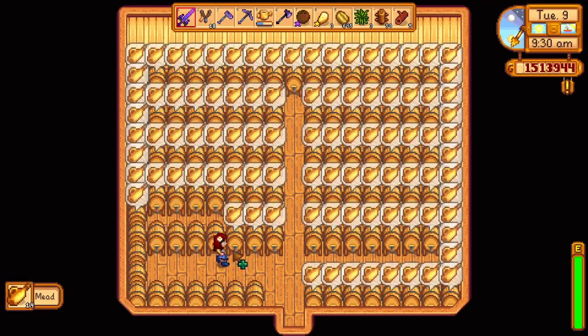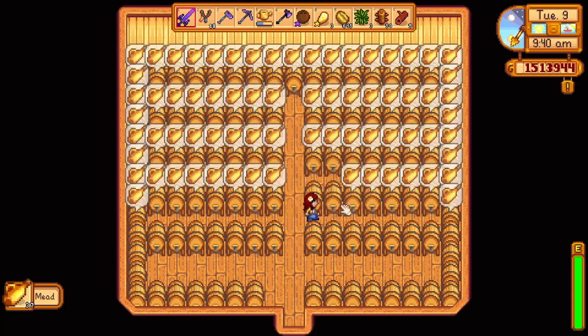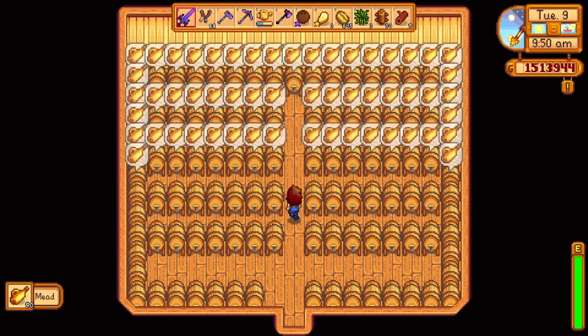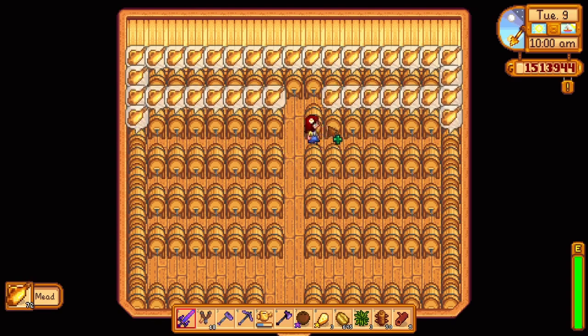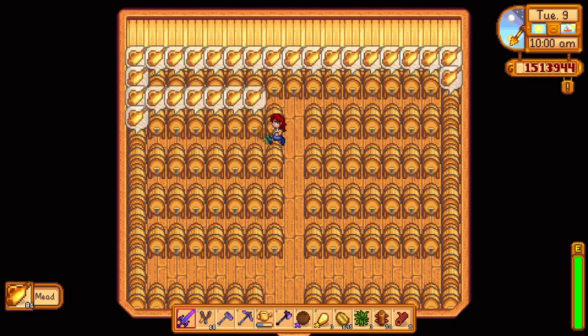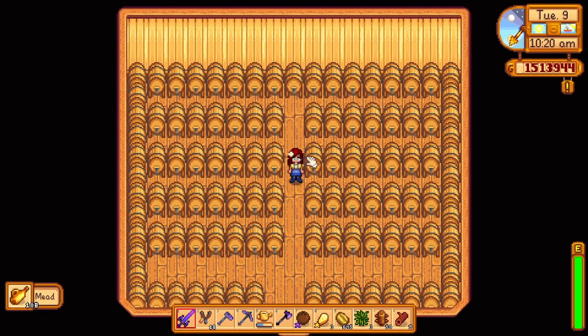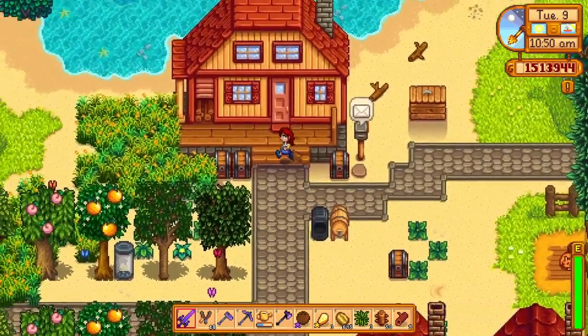Honey only sells for 100 gold each, so to make this just a little more effective we should turn it into mead by placing it into some kegs. Mead sells for double that of regular honey. And if you have the patience and some open kegs, you can place your finished meads in casks to further increase the value. It will take an entire 20 in-game days to fully age your mead to iridium quality, which doubles the sell price. I have starfruit wine in my casks though, so I'll just be selling the mead as it is.